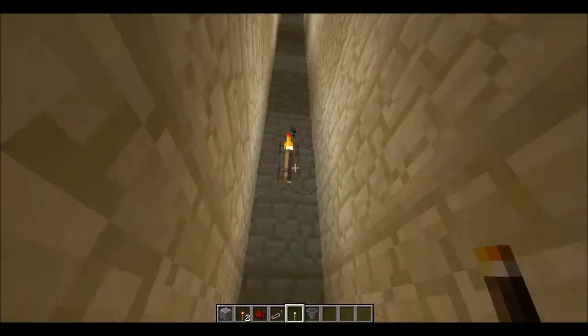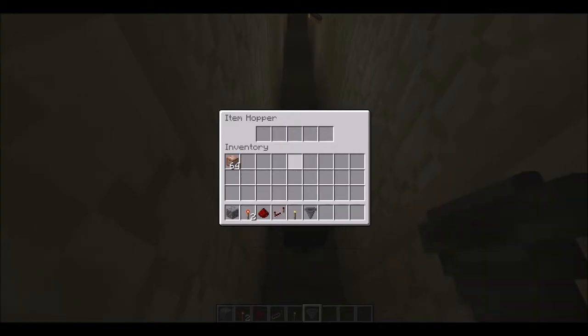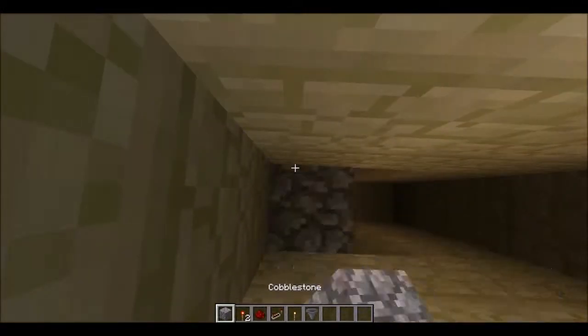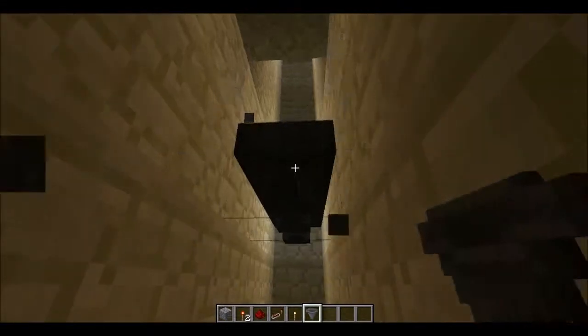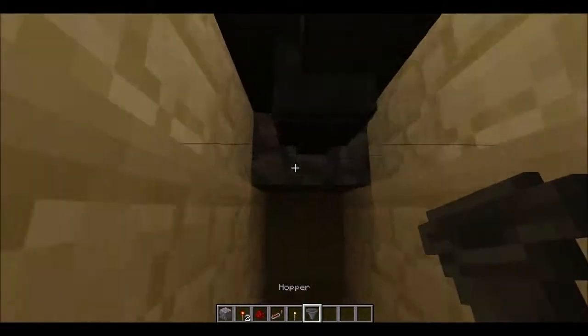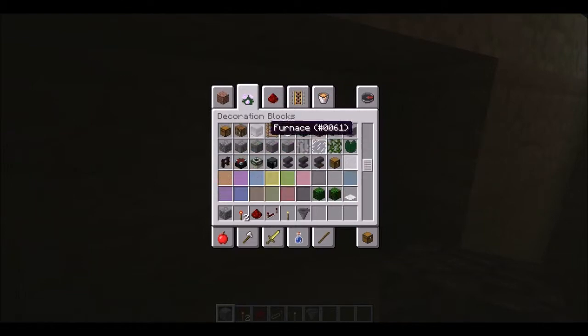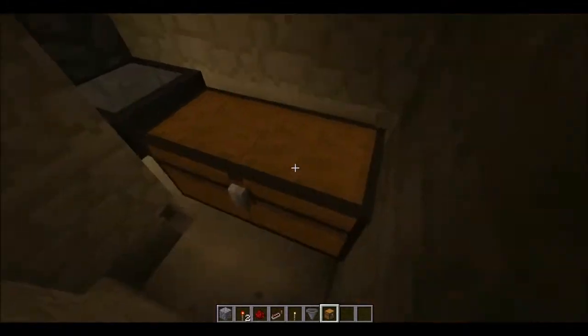At the bottom, put hoppers. You want another one exactly there — make sure they're facing into each other. You want to block that section off, then dig out a little bit, get some chests in there. This is a very good way of making a mob farm using command blocks.